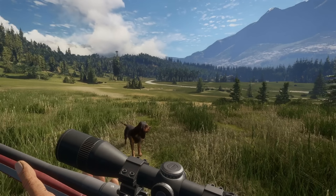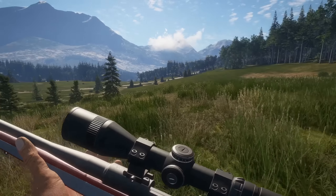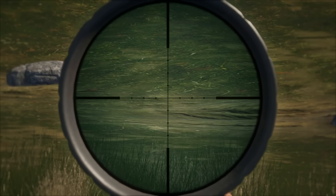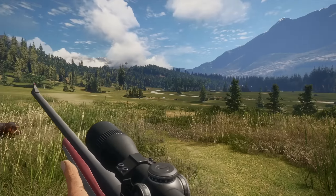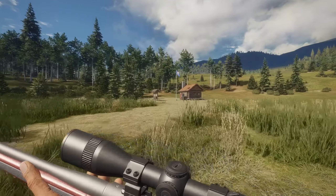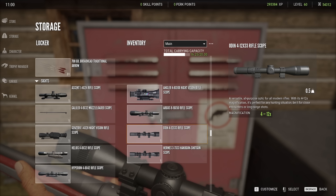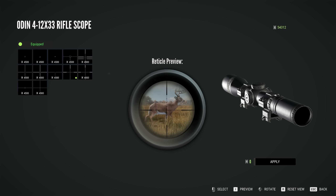There's only one way to know for sure — we've got to test this out and shoot some stuff. But first, this crosshair is too basic; I don't like the look of it. We don't need to worry about that anymore because we've got five new ones to mess around with. To change your reticle, go to your storage and go over to one of the scopes you want to change. I'm going to change up the Odin for today — click C to customize. We've got a nice little reticle preview. Here we have one of the new ones called the Duplex Center Cross. Honestly, I'm not a huge fan — I don't like those big thick lines.